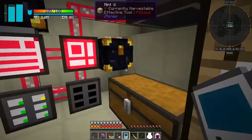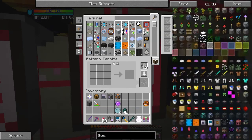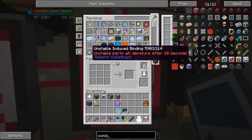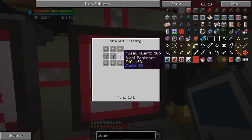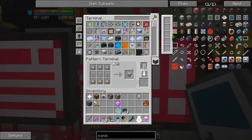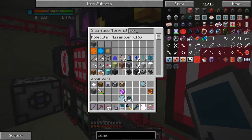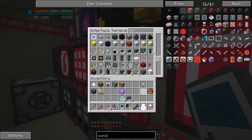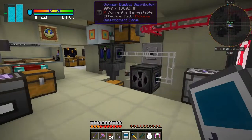I want to set up an auto crafting recipe for endorio conduit. Let's look for endorio conduit — there it is, the fluid conduit. I'm not using the pressurized fluid conduit. The recipe uses fused quartz — or actually just clear glass — and some binding. I can shift right-click this to get the recipe, then put the recipe out into one of the molecular assemblers. Let's put it down here.